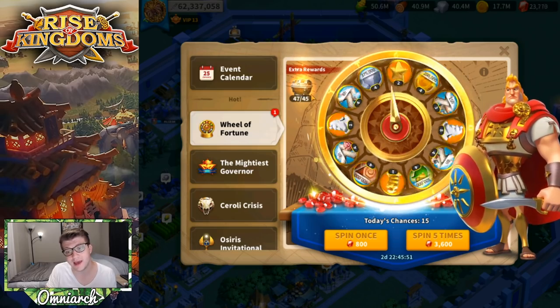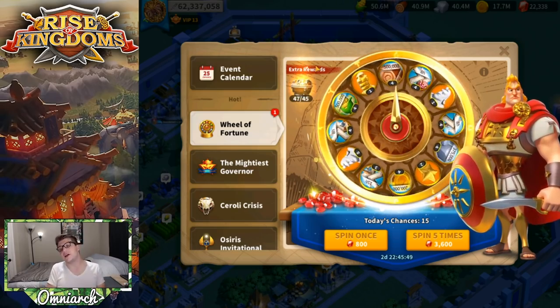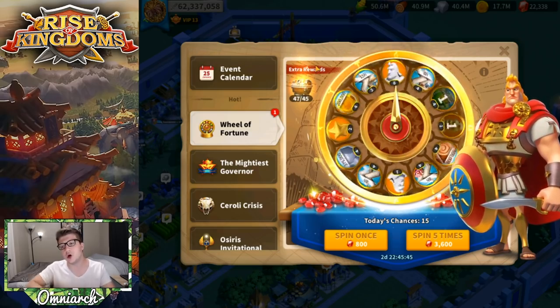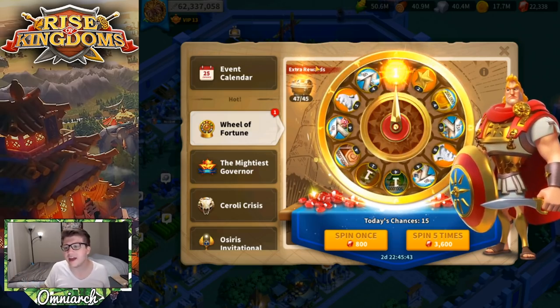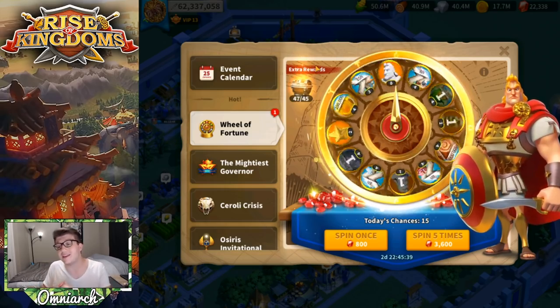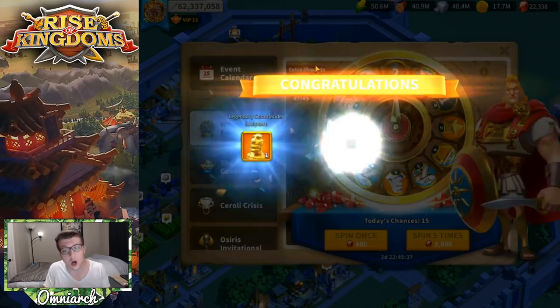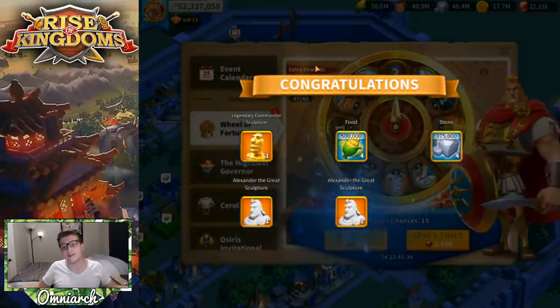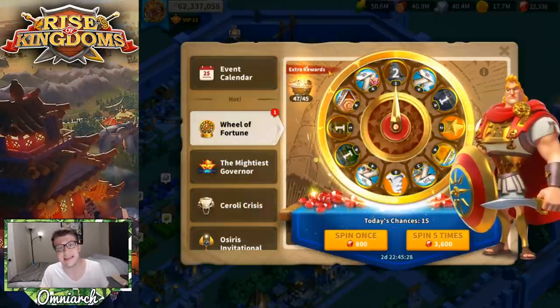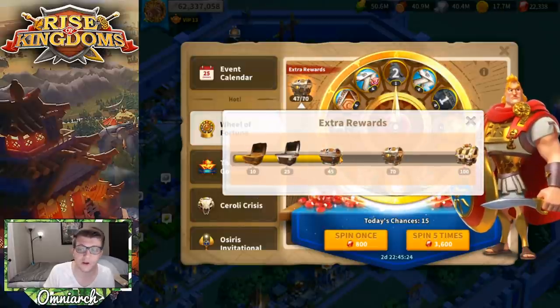We're looking for that eighth spot more than anything — it's only a 2% drop chance. The wheel looks like it's divided into 12 even areas but in reality the chances aren't equal. We get two Alexander and a universal plus some resources — again a good spin. Three sculptures from a single five-spin is a nice drop rate. Let's go ahead and claim our 45-spin reward: 10 Alexander the Great sculptures — absolutely worth it.